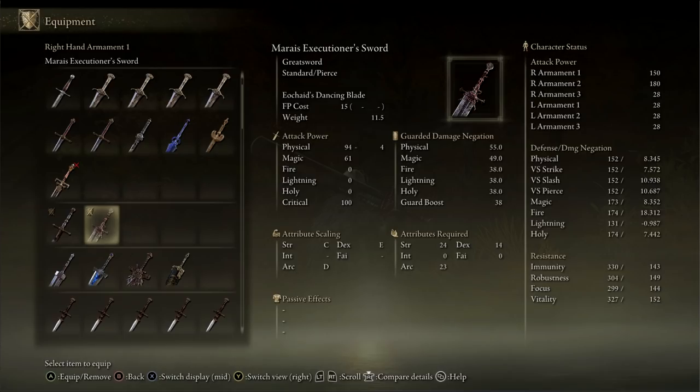One caveat to note here is that at the time of this video's release, this weapon and all arcane-based weapons in Elden Ring are currently bugged and do not actually scale with your statistics, meaning this weapon is much weaker than other equally upgraded weapons that aren't bugged. If you are willing to accept this downgrade in power to be cool, or if you just want to collect this sword while waiting for the bug to be fixed, I've got you covered.